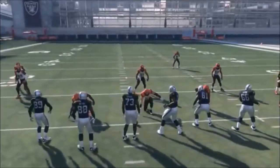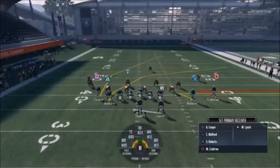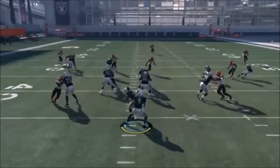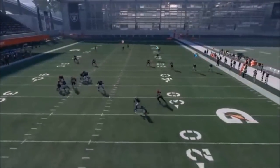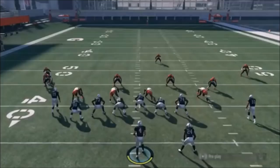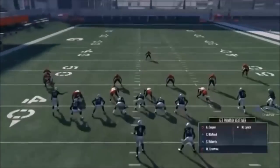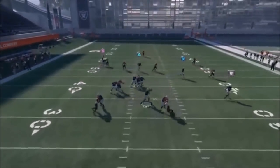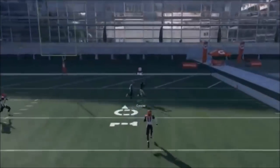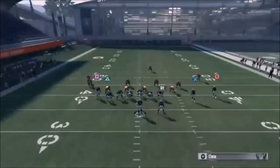You can run this play just like this — put Crabtree on a zig. But the issue is this guy doesn't really hold the block down, which is a huge issue. So it's better to run it the second way: put Blinch on a swing right, and then motion block Crabtree into the defensive end. You've got to get wide, and then you're going to bullet pass it to the outside. It takes a little bit of labbing, but this is one of my favorite one-play touchdowns right now.